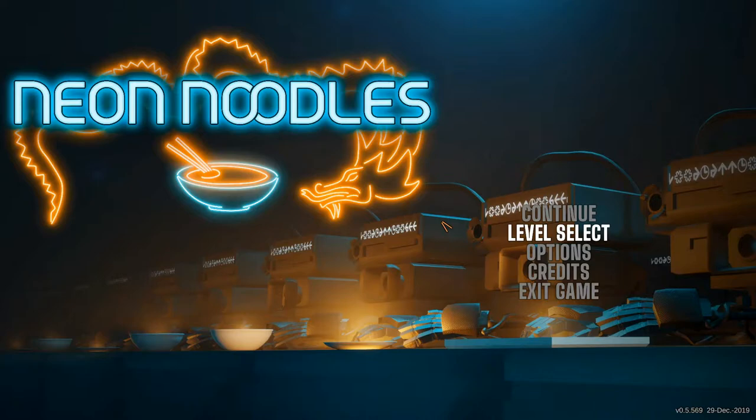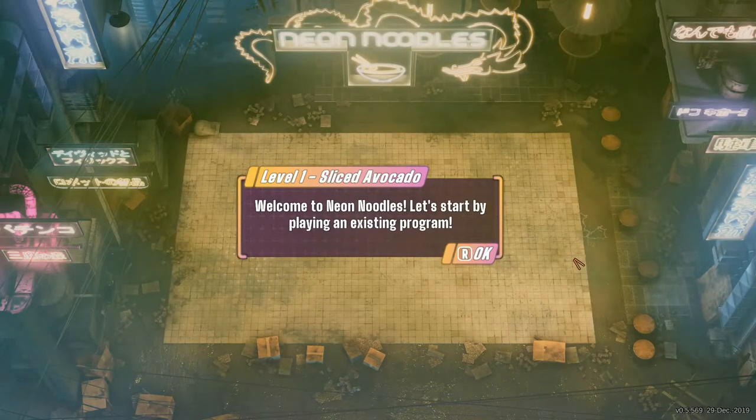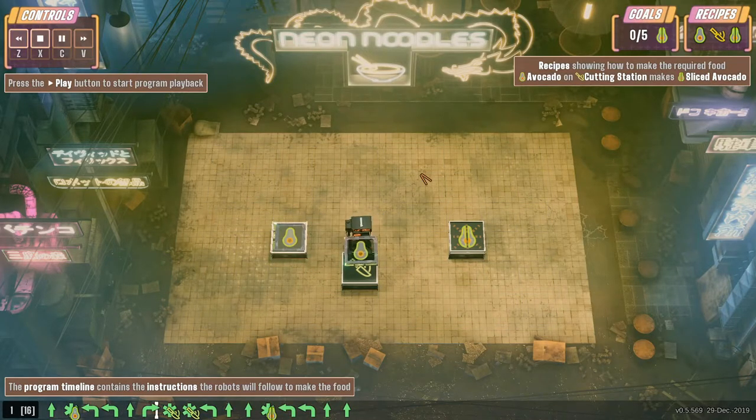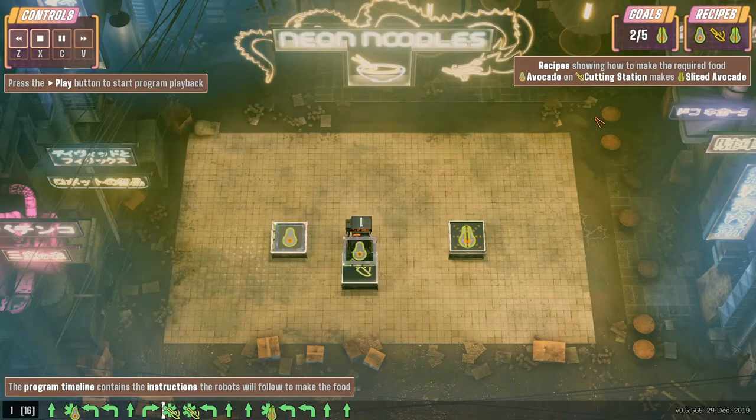I've played a little bit and I'm going to hit level select and go back to level one so you can get an idea of what the game is. Down the bottom you can see the actual instructions the robots will do. Up in the top right are the goals and the recipes. You can see avocado on a cutting station equals sliced avocado. If I push play, this robot will go through his commands — picking it up, turning around, slicing it and delivering it. The more times it's successful, the faster the robot goes.